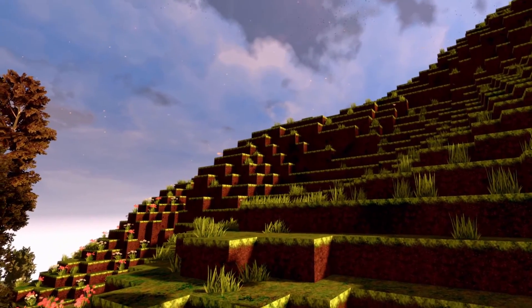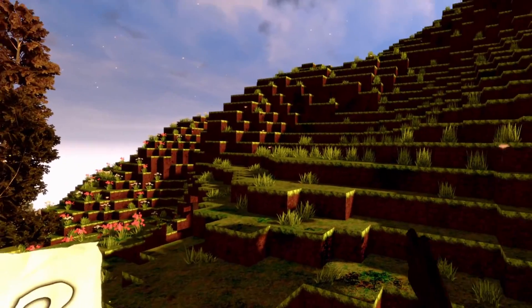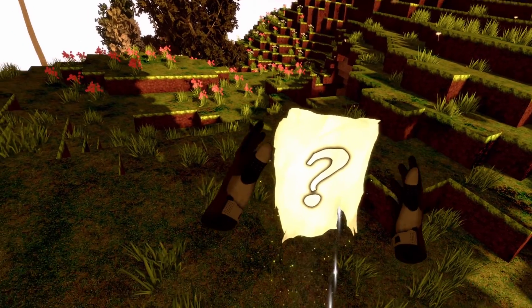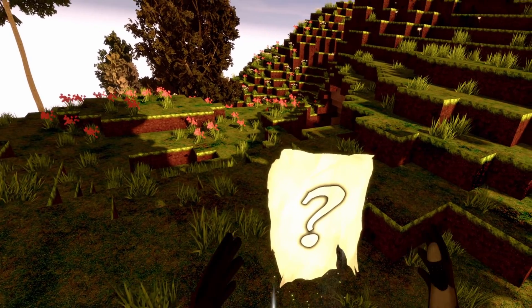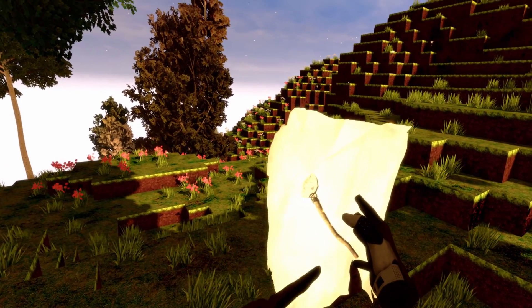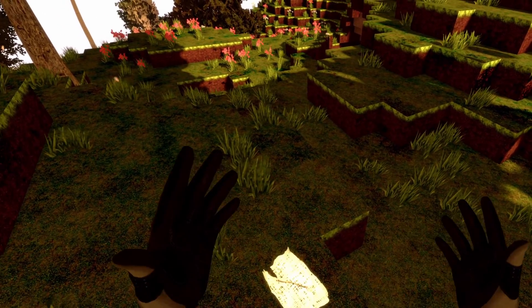So first off you need to find the recipes. Recipes appear random in the world and they look like this — it's just a floating piece of paper with a question mark. As soon as you craft them, they will reveal what you will get. This for example was a stone shovel.